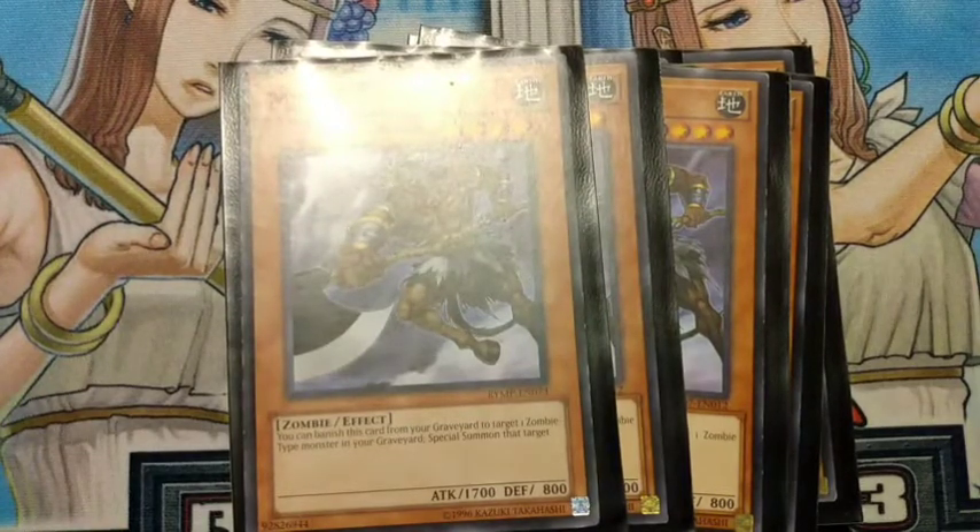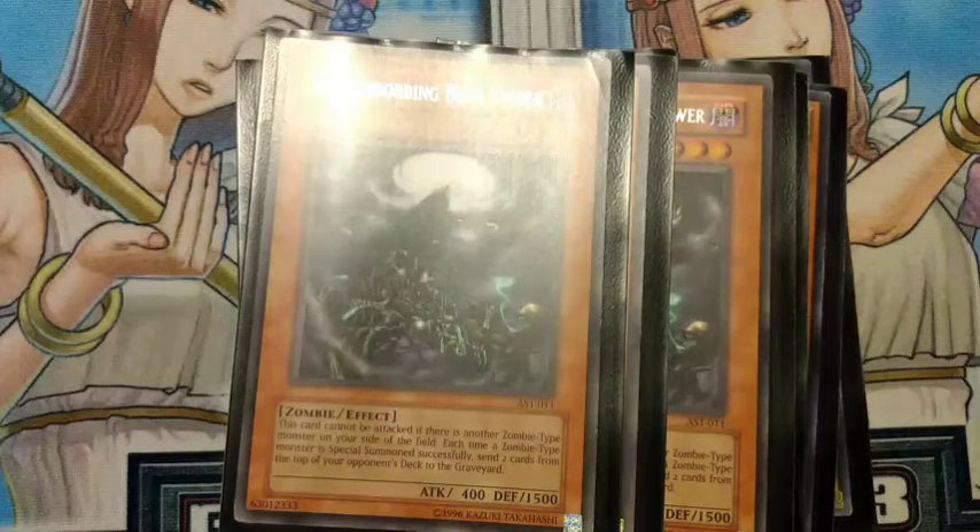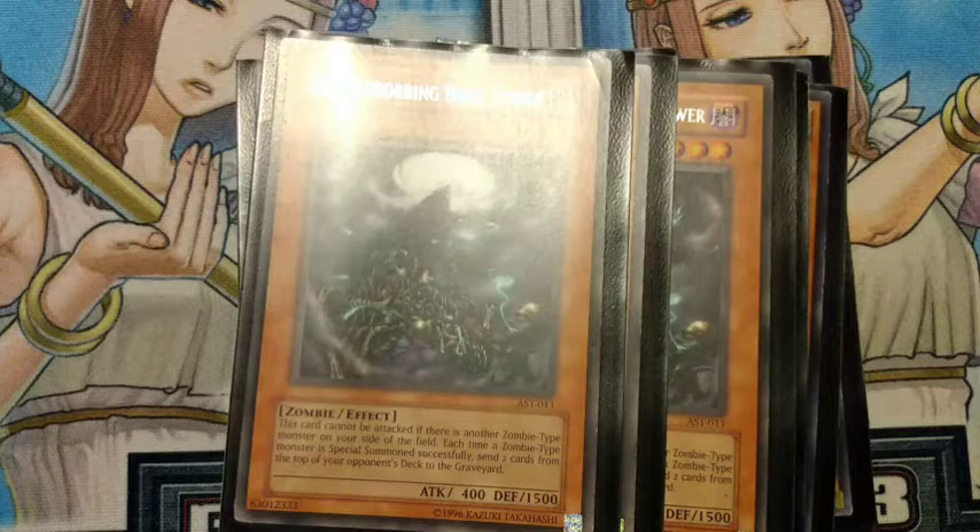That's why we run three Mazuki. Mazuki basically says: if this card's in the graveyard, banish it and special summon a zombie monster back. For one of your dumps you want to dump Mazuki, and for your other dump you want to dump Soul Absorbing Bone Tower. Soul Absorbing Bone Tower is a card that allows you to mill your opponent — each time a zombie monster is successfully special summoned to either side of the field, mill two cards from your opponent's deck. It also has protection: as long as another zombie monster is on the field they can't attack the Bone Tower first.